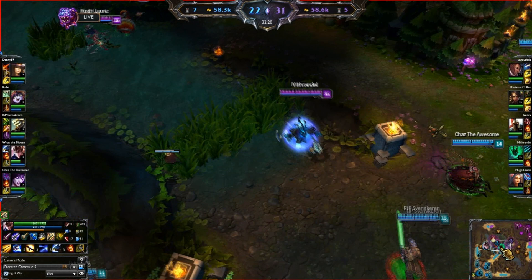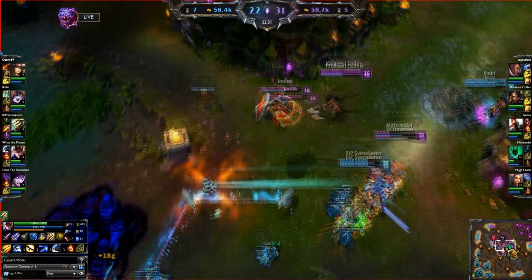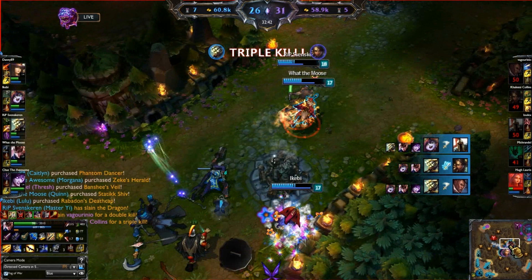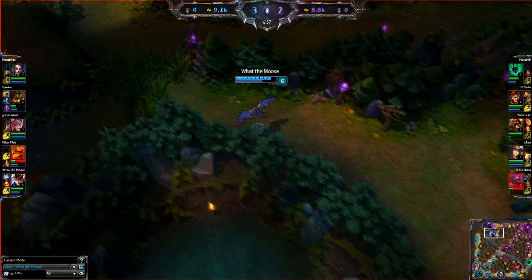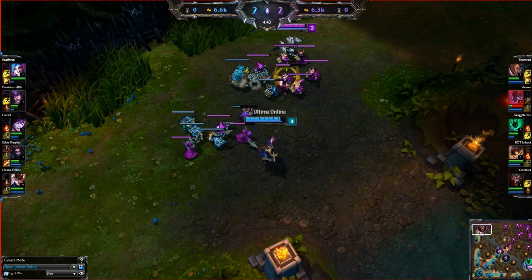The next thing I want to talk about is choosing where to position and choosing when to engage on Quinn. You've got a lot more catch potential and people are less likely to escape from you than if you're playing Zed, but Zed is a lot more mobile once he's engaged, so you've got to be careful on Quinn. The important thing to note is you're so much more vulnerable once you've been engaged — it's kind of an all-in situation if you don't have a good team to follow up. Normally you'll go in, get a kill then die, which is not ideal. So choosing the right time to go in and the right place to position is crucial.